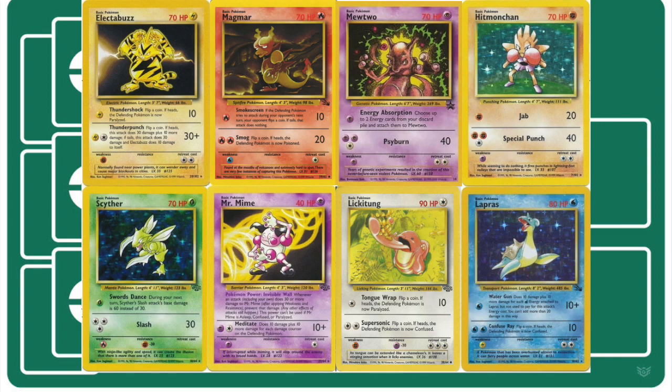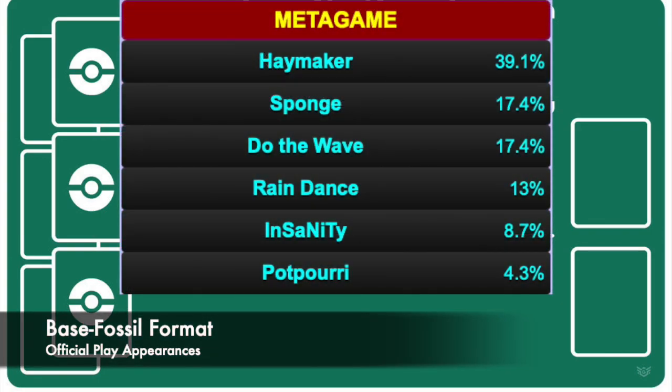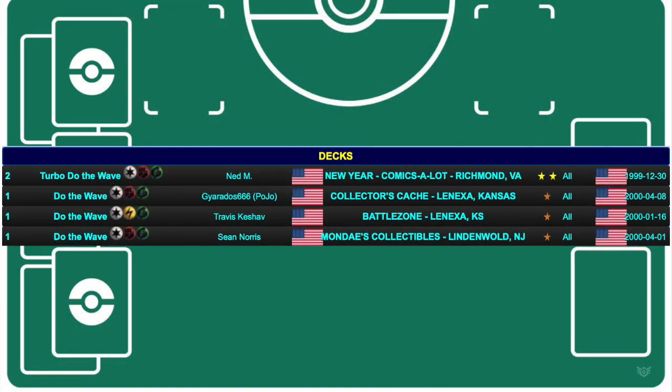To show how relevant these Potpourri-type big basic cards were, you just have to look at the deck data for every era of the TCG that Wigglytuff was a part of. For the Base to Fossil format, Do the Wave made up about 17% of the decks that saw tournament play, but took three first places at official events and a second place,